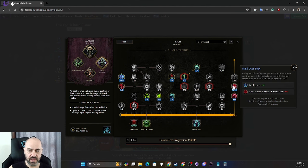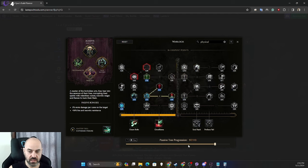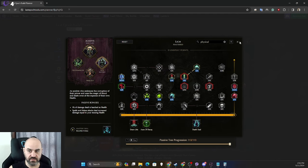The build guide has a progression, so you can use the scroll bar to see the order you should take these things, helping you know what to have at each leveling stage.